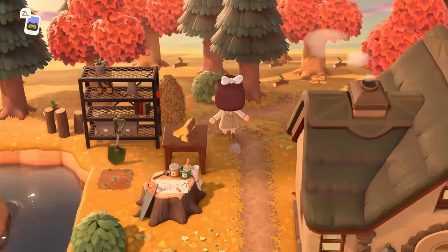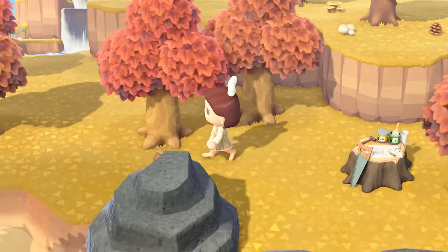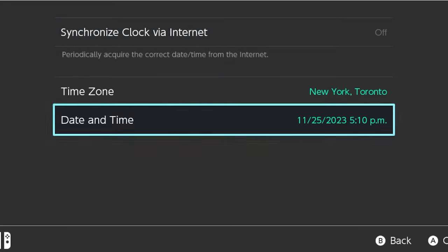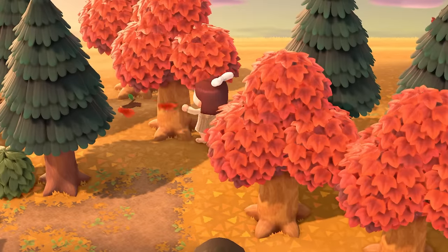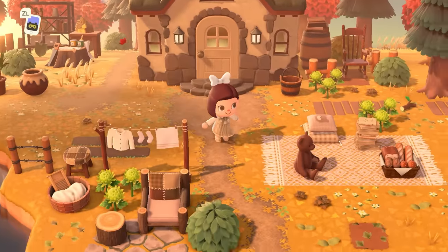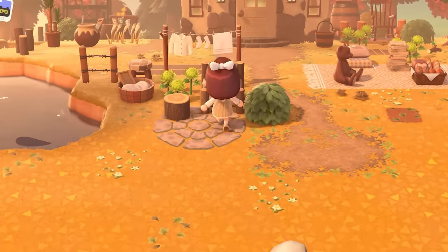Once your character passes this date for the first time, even without actually turning the game on and playing that day, that player can then find Mushroom Island. You can time travel forward an entire year to quickly gain access to all the rare islands if you're okay with time traveling, but time traveling backwards will undo all of this. So you can't just time travel forward a year and then travel back to present day to keep everything unlocked — you'll have to either stay in the future or wait patiently for everything to unlock normally.